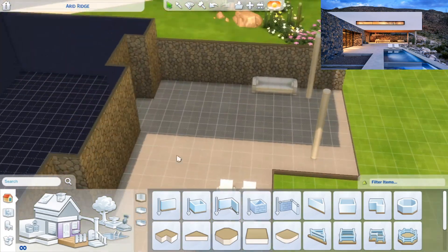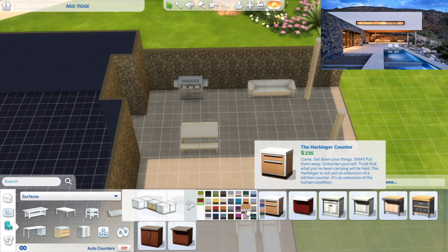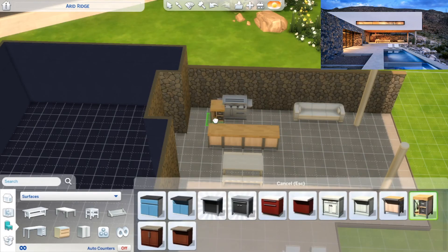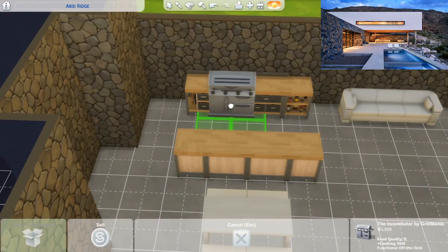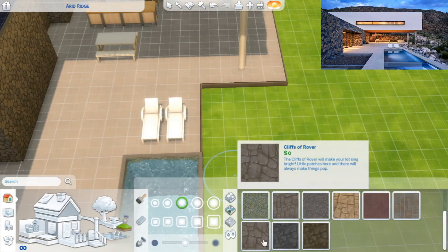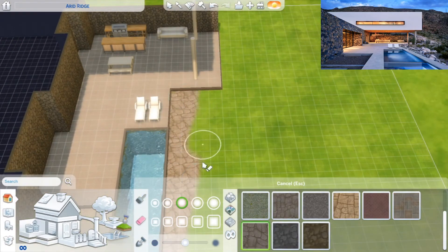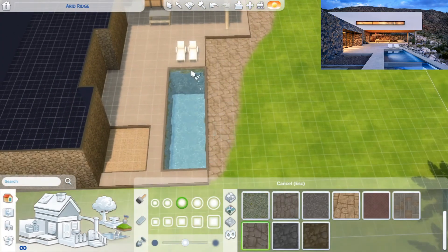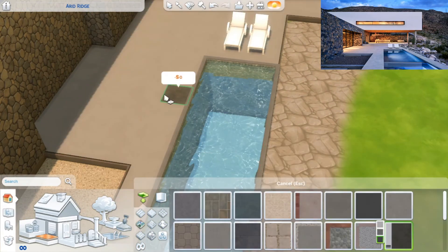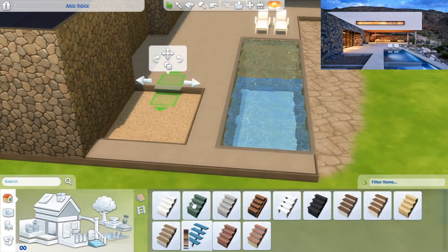For the backyard, there was one area towards the back I wasn't sure about — at first I thought it was a bar, then I thought it looked like a barbecue, so I personally ended up going with a barbecue. I haven't play-tested this house but I don't really see any area that should be an issue. If you want to download this very expensive desert home — basically a mansion — you're welcome to, and it is completely base game with the exception of the picnic table in the backyard.